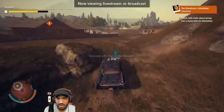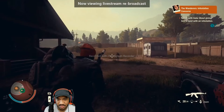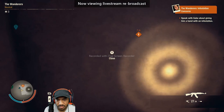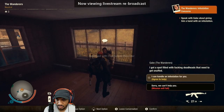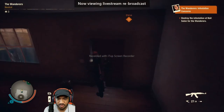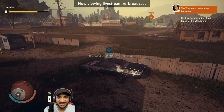Let's see if the wanderers are here to be nice or to take us out. Knock knock. 'I got a spot filled with dead heads that need to get snuffed.' Yeah, we'll help you out. They want us to go and take out some zombies that are infecting the area over there.